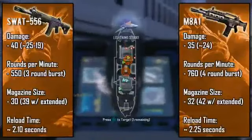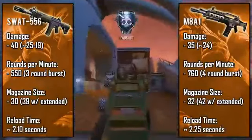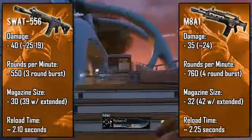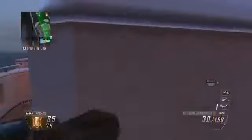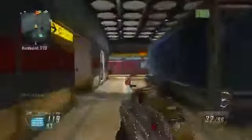Reload time is also in favor of the SWAT, just by a little. It's worth noting that it's a lot easier to reload cancel with the SWAT, and when done correctly you can lower it down to just over a second, which is crazy fast. For recoil patterns, these really aren't important at all since they're burst fire — basically zero recoil — and the hip fire spreads are fairly normal.